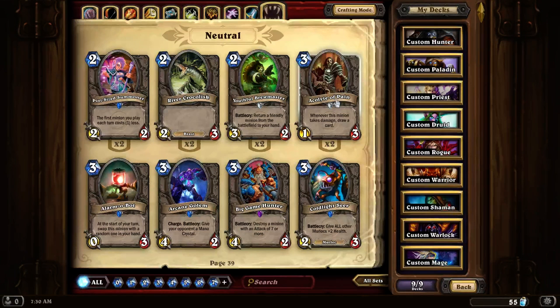Acolyte of Pain. This is one of those minions that trigger off damage. Whenever this thing takes damage, it draws a card. So if you have a lot of low cost damaging spells, playing them on this creature will let you draw all the way up to three different cards.